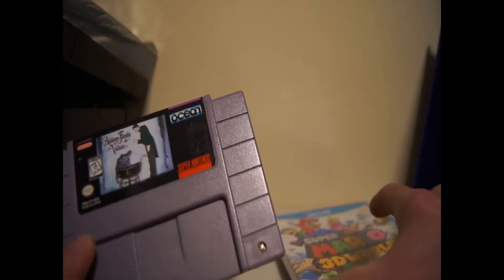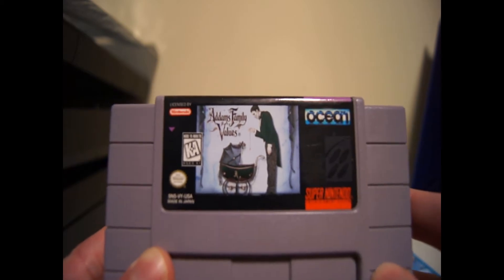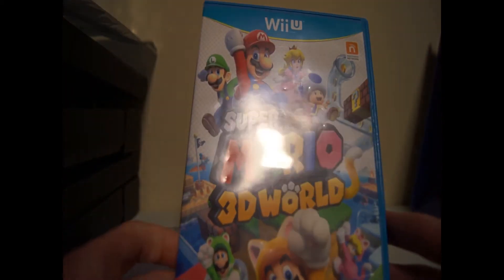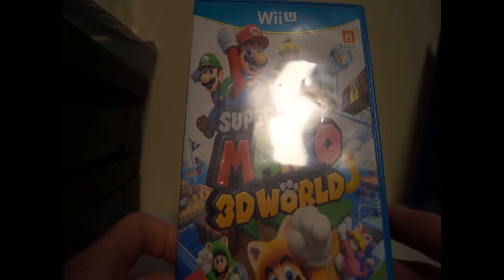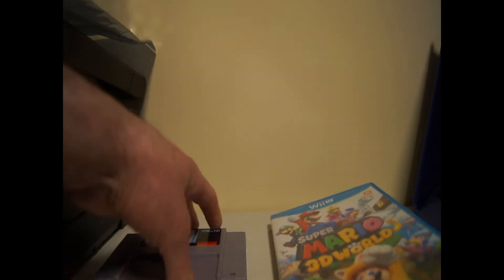Hi everybody, welcome to my video. I got two games here that I picked up this week: Addams Family Values for the Super Nintendo, and Super Mario 3D World for the Wii U. These are two good pickups and I'm pleased with these trades.